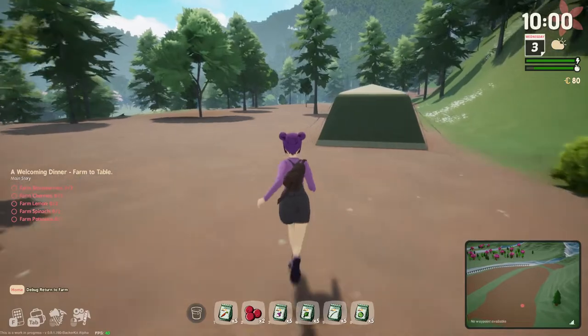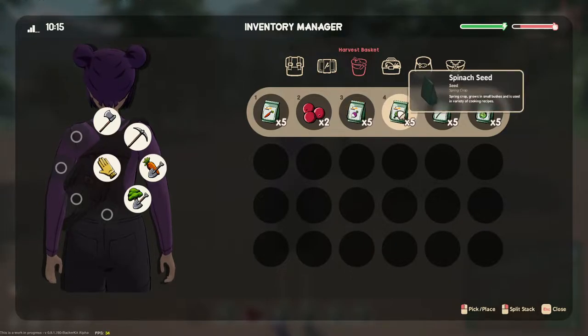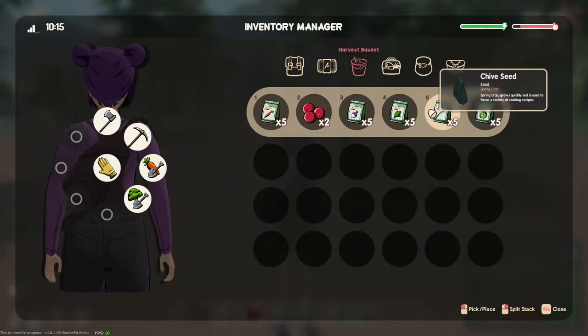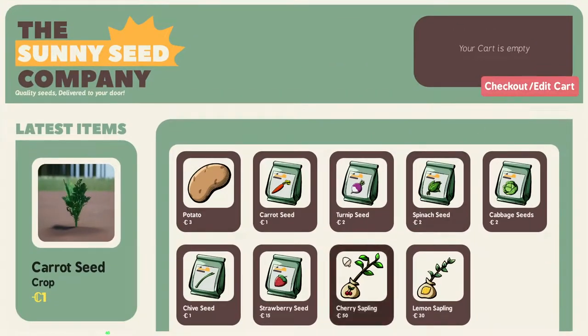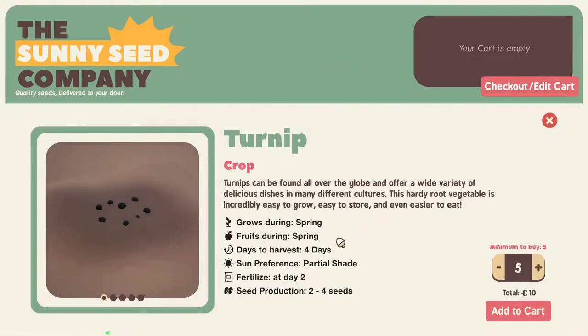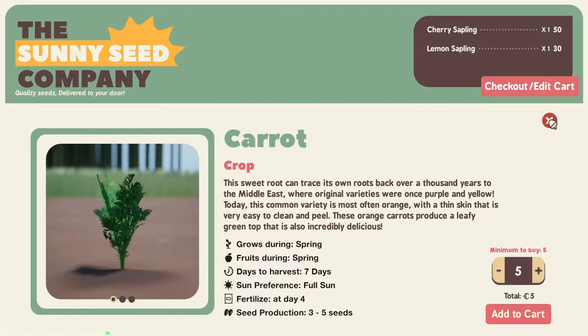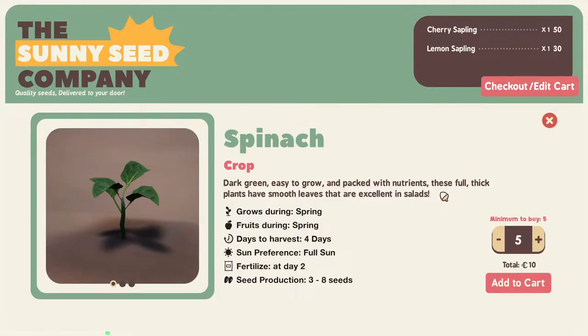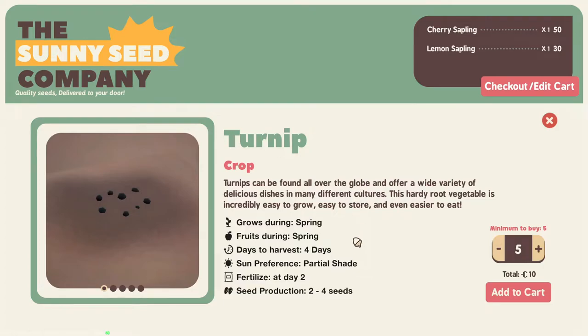I've got a little more planting to do. Some of these need partial shade, but it doesn't tell you — I have to look in the app. I can't remember which one needed partial shade, so let's open the app. Was it turnips? Partial shade — okay. Carrots are full sun. We need to fertilize at day four — we're just going to plant them. If we kill things, we kill things. It's still alpha. Strawberries were full sun too.